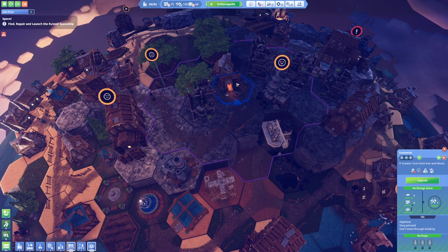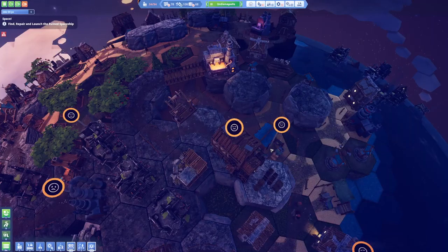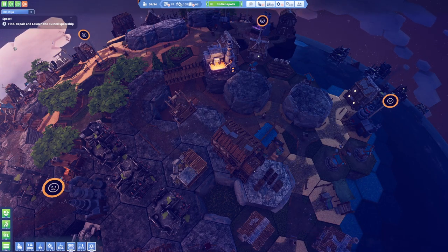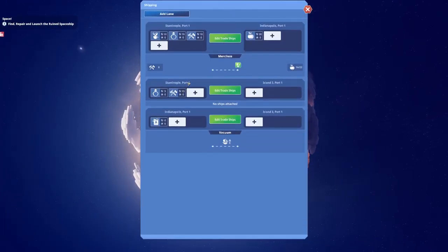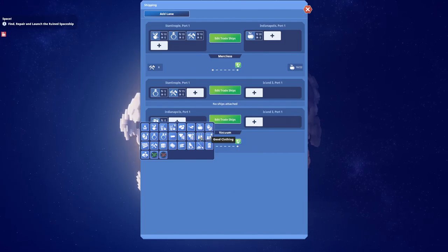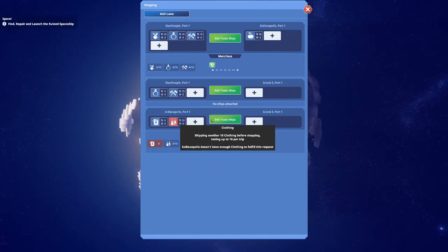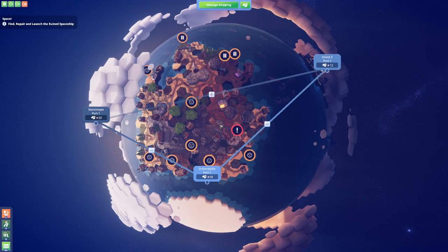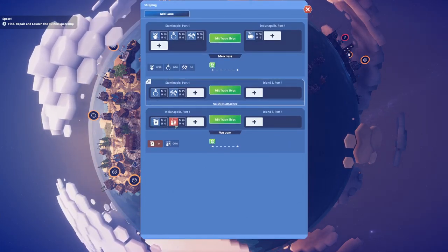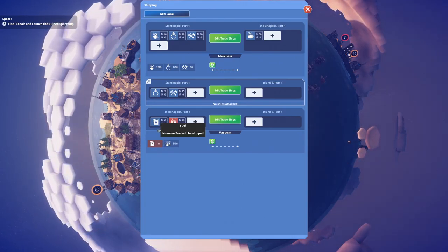Let's move on to Indianapolis. Are we producing stuff here or not? These guys are producing tools, which is absolutely perfect — that's exactly what we need. But our peeps here are definitely a little bit sad. Let's try to deliver some from Indianapolis to island three — let's deliver some clothing to the other islands. We need clothing so let's export about 10 of these.